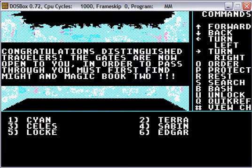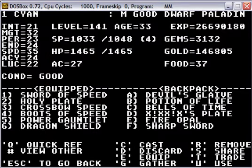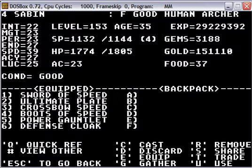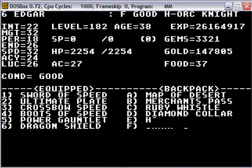As you can see, we've just now reached the end of Might and Magic 1, and take a look at my character statistics right quick. Gold and gems upwards of 100,000, upwards of 3,000. Level greater than 100, and we'll just leave it at that for now.